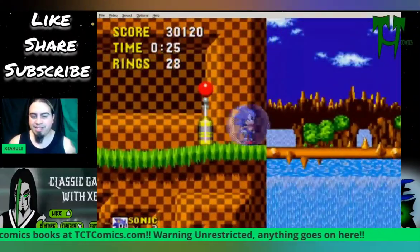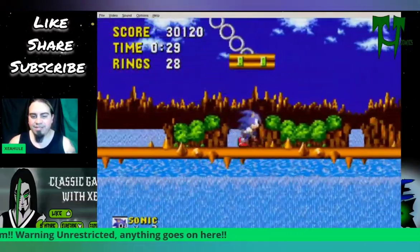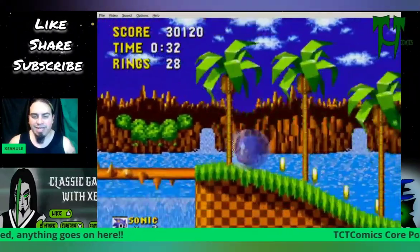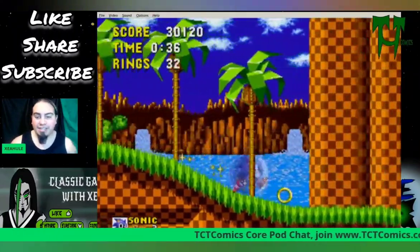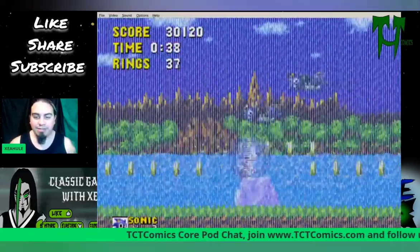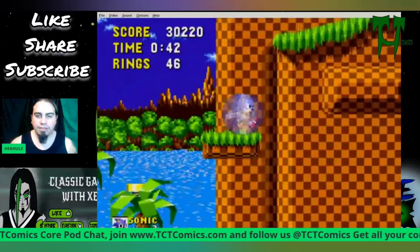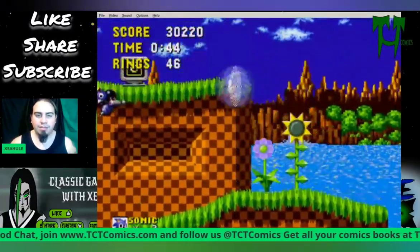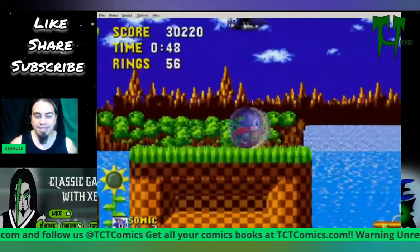Now, this you want to watch out for — these little spikes. Stay in a pattern there and you won't get killed or hurt. What I just collected is actually a shield. This allows you to get one free shot and you won't get damaged. Pretty sweet. And if you get 50 rings, you get an extra life.